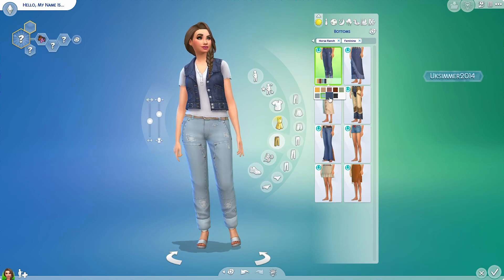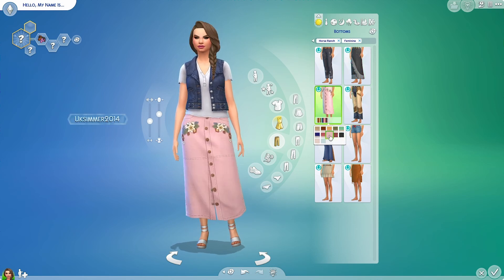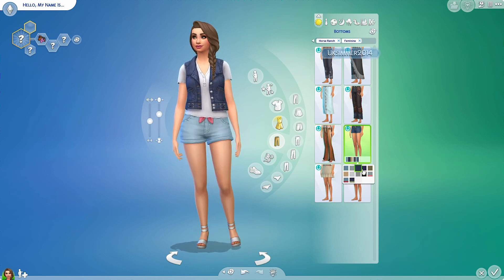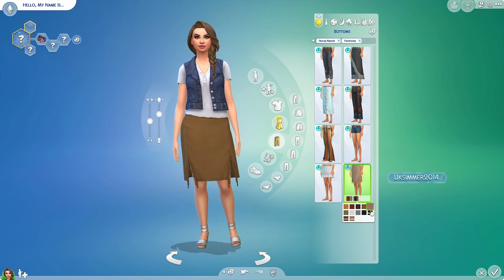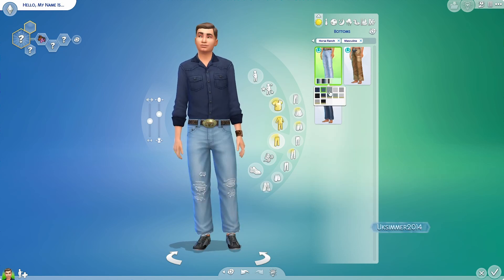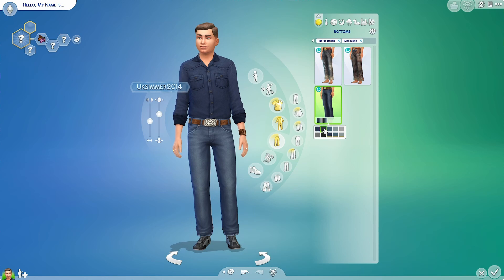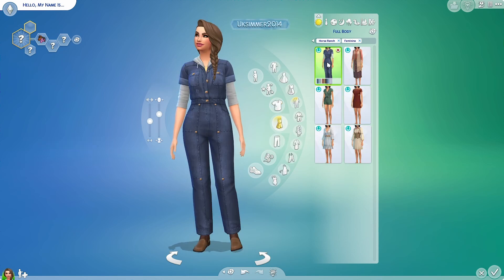For the female bottoms, we have eight options: a variety of jeans, skirts, and even a pair of shorts. The swatches are amazing — I really, really like the clothing items in this pack. The males only have three pairs of jeans, but again the swatches are amazing. I think the attention to detail on the items in this pack is phenomenal — they've worked really, really hard.